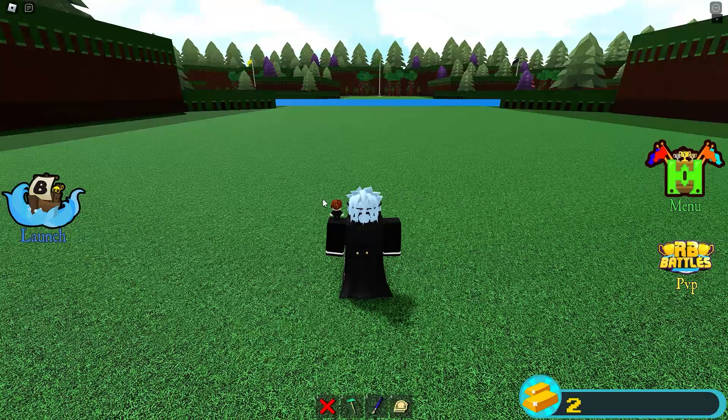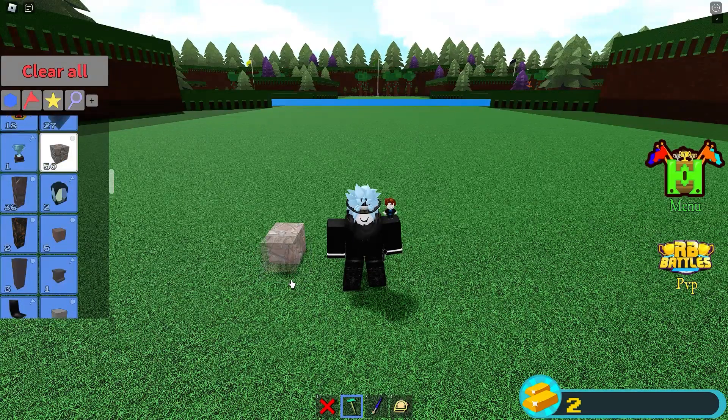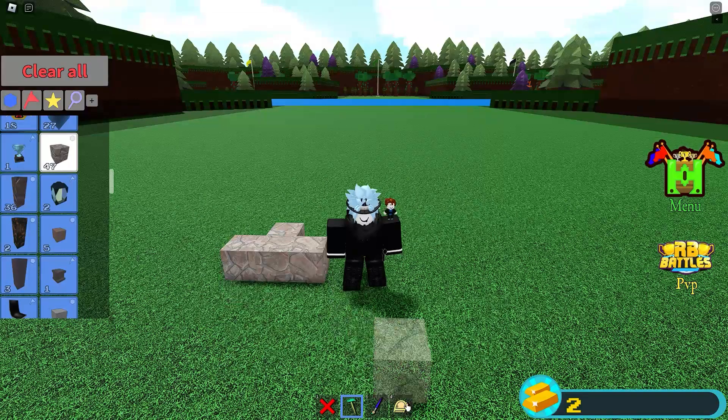This is how to use the glitch to get easy wins and build a boat for treasure. You're going to want to get any brick — I chose this brick, but just get anything. You could use wood or anything and place it like that.